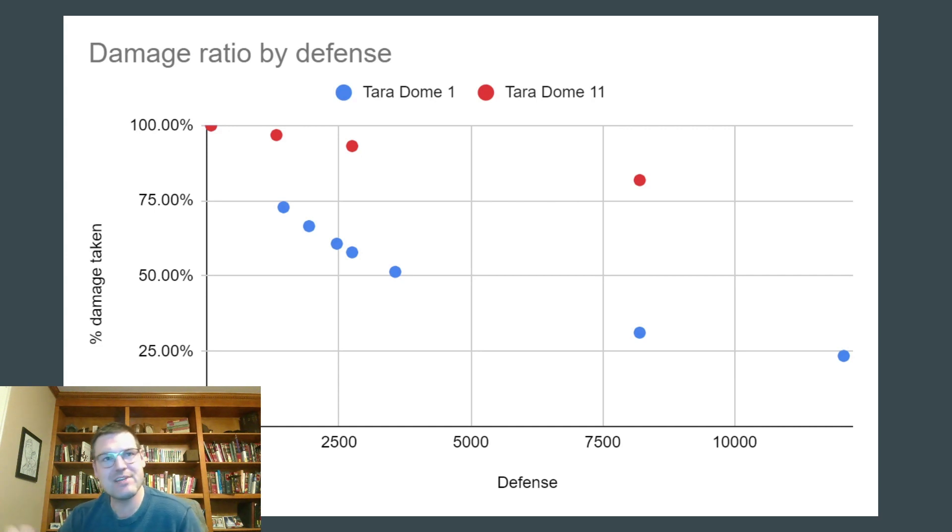I did a bunch of work trying to figure out exactly how this curve changes and what the different parameters are. My conclusion is it's really complicated — there are variables I'm not able to control tightly, so I'm not able to come up with a generalized damage formula. That said, I think I still have some really solid advice about what to do about your defense stats in the game.